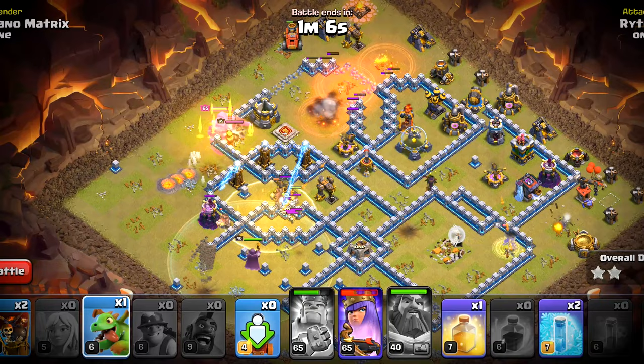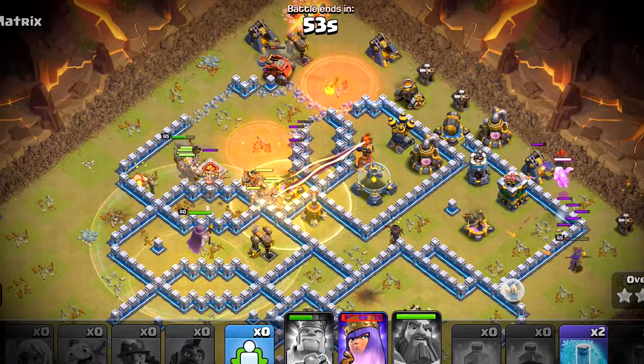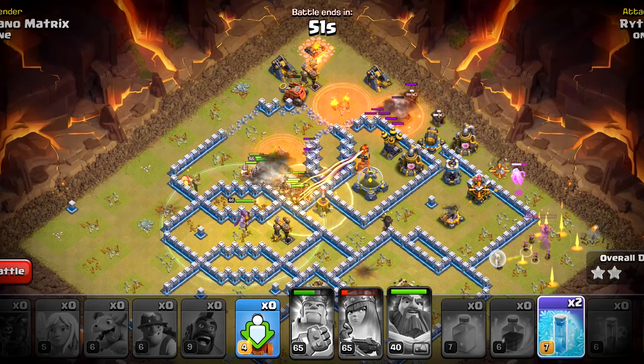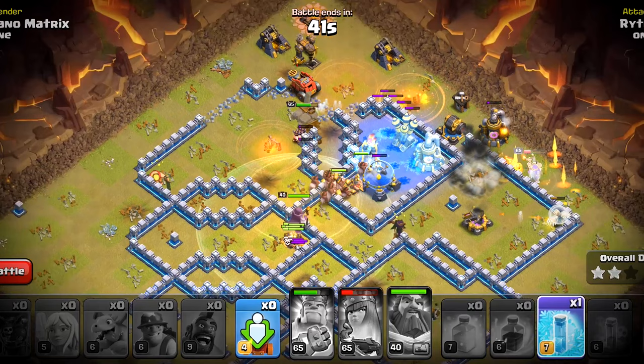It is going to get targeted by this mortar, but it's okay at this point. We have another heal spell remaining. I will be deploying that around that crossbow — it is going to save the troops from that multi as well. There is a tunnel in the trap, so we will freeze that multi. We have hogs inside of our flame flinger. We can pop that manually but I would like it to go a little bit more.